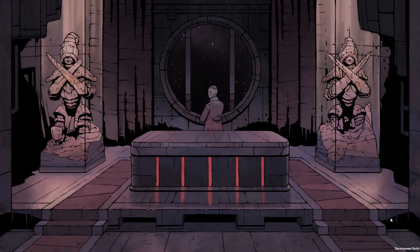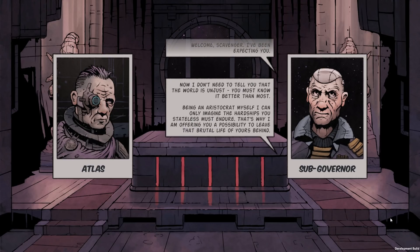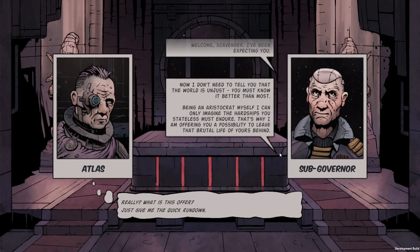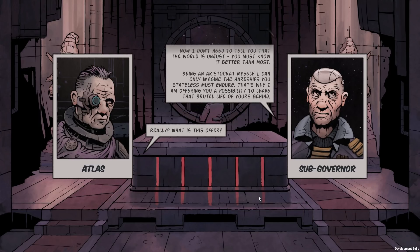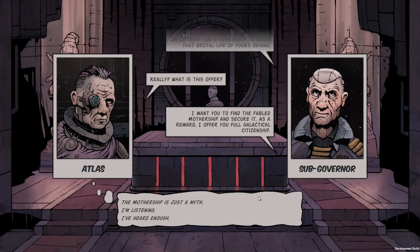In Deep Sky Derelicts, humanity has been scattered across the stars. The privileged few live on mirror worlds — habitable planets with fresh air and plentiful supplies of food and water. But the less fortunate are instead considered stateless, forced to live their lives hopping from one derelict space station to the next, constantly struggling to find enough credits to keep their life support systems running. The player's squad is made up of some of these unfortunates, the so-called stateless, who make their living scavenging derelict spacecrafts.